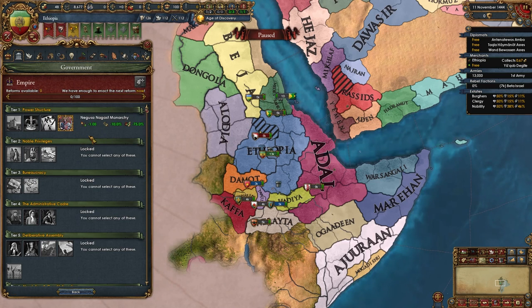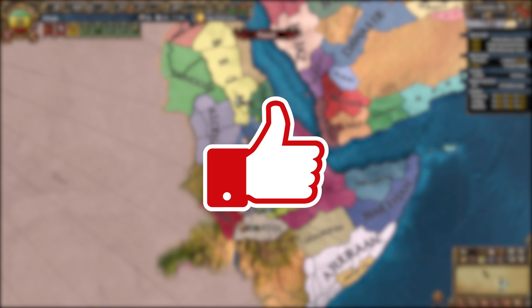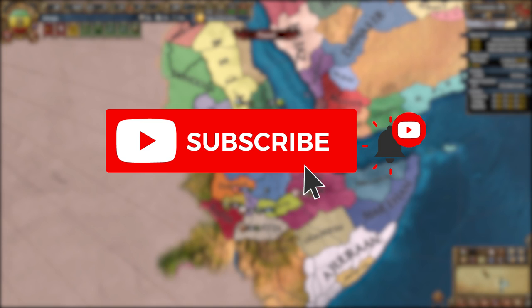We start off with a unique government form, the Negusa Nagast monarchy, which gives us minus 1 national unrest, minus 10% stability cost, and minus 75% cost to move our capital. We can get an even more powerful reform later. If you enjoyed this video don't hesitate to leave a like, and hit that subscribe button so you don't miss out on anything.